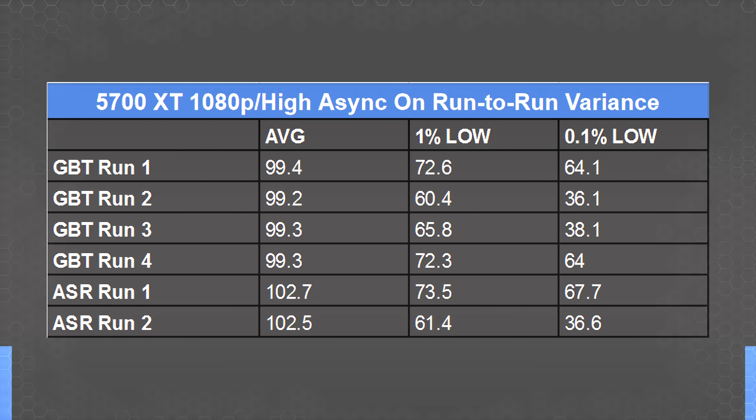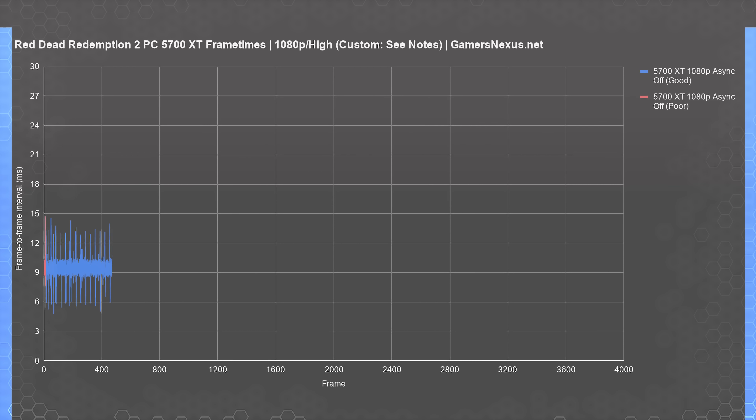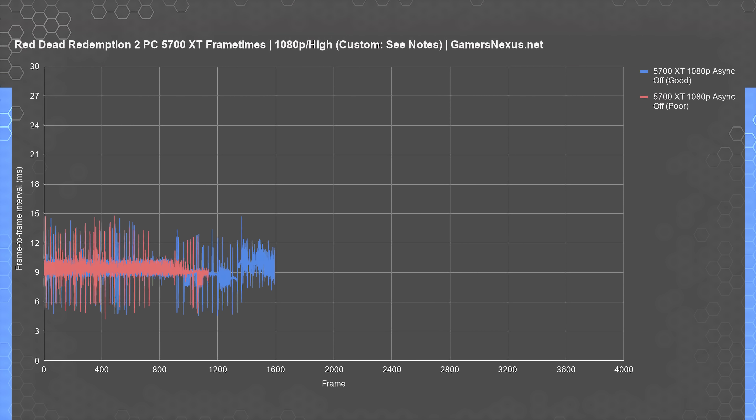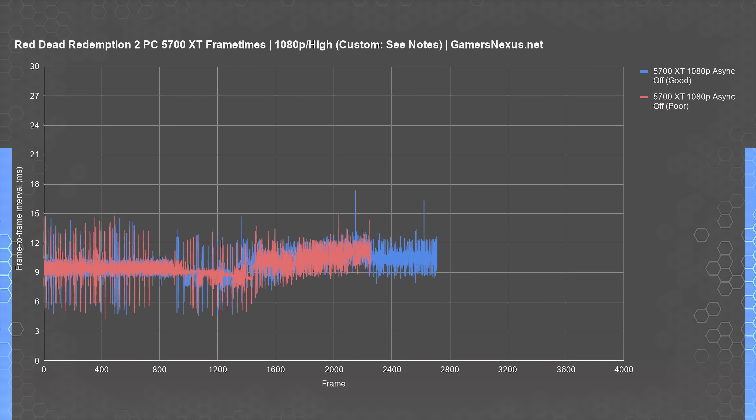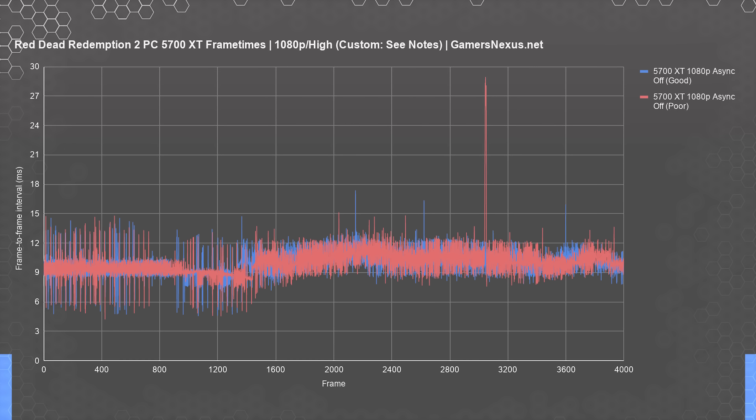We validated this on two separate identical GPU test benches and will have to revisit after some additional testing and more patches. To better illustrate this variability, here are some frame time plots. The first plot shows the Gigabyte 5700 XT at 1080p, with one of the higher results and one of the lower results. No settings were changed between these; the game was fully restarted. You can see they're actually pretty close to identical all the way through, with one exception around the 3,000 frame mark — sustained spikes up to just above 28 milliseconds, which drags down the average frame time significantly. The spike sustains for approximately 7 frames, meaning we went from about 11 millisecond frame times to nearly 30 for one-fifth of a second.